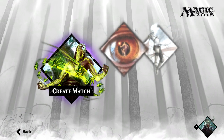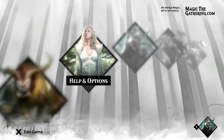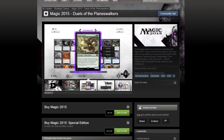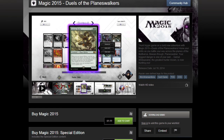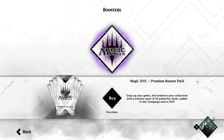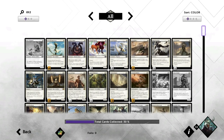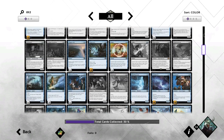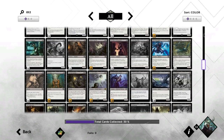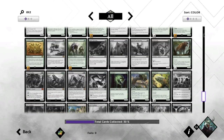Finally, we're going to move on to the biggest commotion-causing aspect of Duels of the Planeswalkers 2015: the microtransactions. The base game costs $10 — not so bad. The problem is that with the base game, you can unlock all of the base cards through play, but there is also a set of premium cards. To get those premium cards, you have to buy them. There are 14 booster packs priced at $1.99 each, totaling $28. If you want access to all of the cards available on day one, the real cost of this game is $38 — the $10 base cost plus $28 for the 14 booster packs.